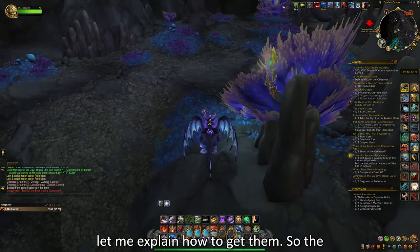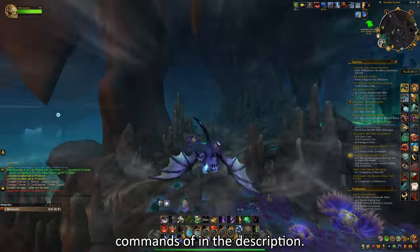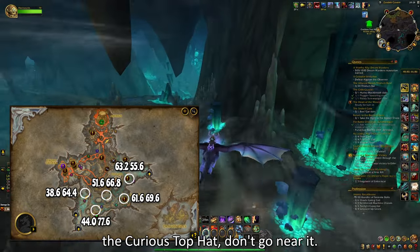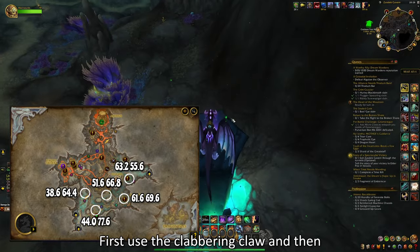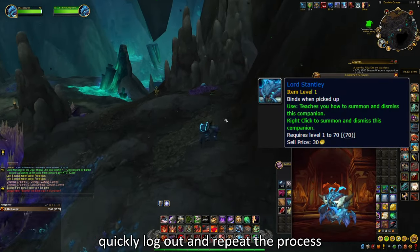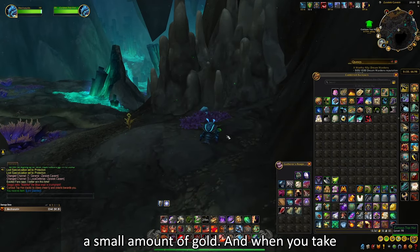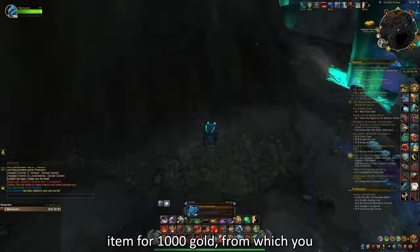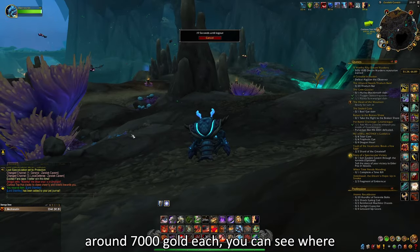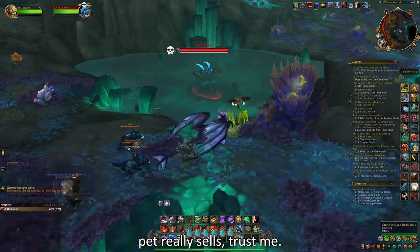The Curious Top Head can spawn at 5 different spots — I will leave the TomTom commands in the description, and you can also see them on screen right now. Once you see the Curious Top Head, don't go near it first. Use the Clambering Claw, then go near it, click on it, and you will get a pet called Lord Stantley. Then quickly log out and repeat the process over and over. Also, the Clambering Claw can be bought from the Auction House for a small amount of gold. When you consider that you can buy the item for 1,000 gold and gain around 6 pets that sell for around 7,000 gold each, you can see where I'm going. This is basically flipping, but you always get the item — this pet really sells, trust me.